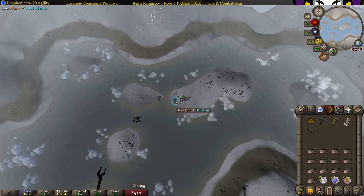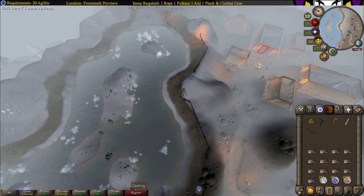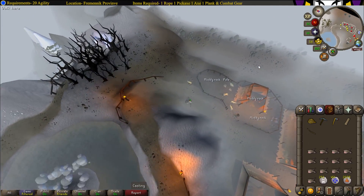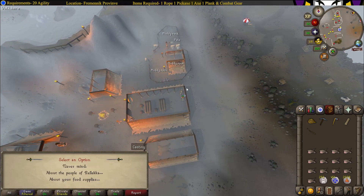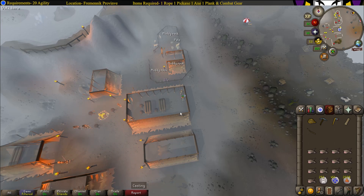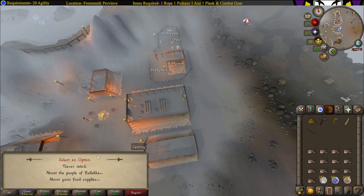Now use the plank on the flat rock again and confirm yes. Head back to the chieftain and talk to him. Talk about your Peer Rellekka, then talk to him again and talk about the food supply.